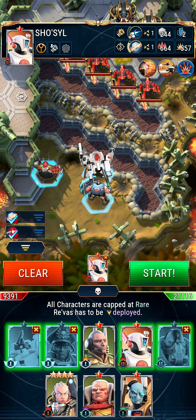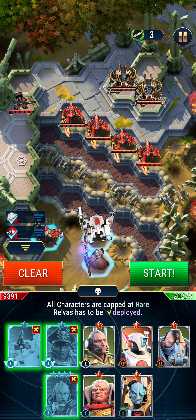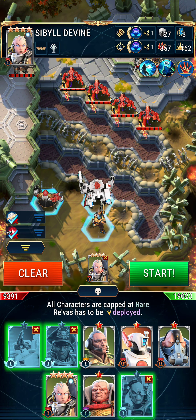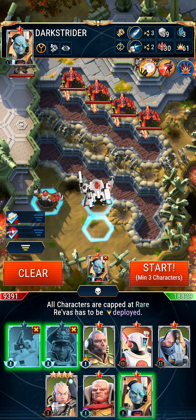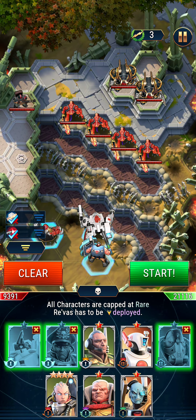No Castellan Creed this time. They want us to use Sibyl Divine. Let's use Sibyl Divine — or maybe we can use this other guy because he has AOE damage.